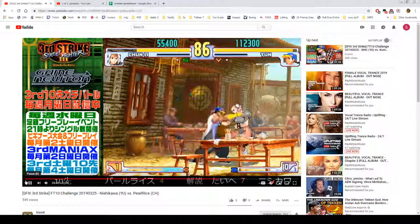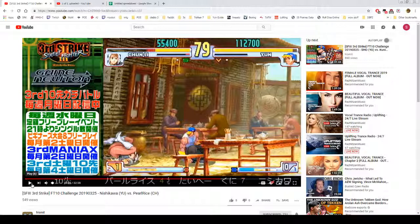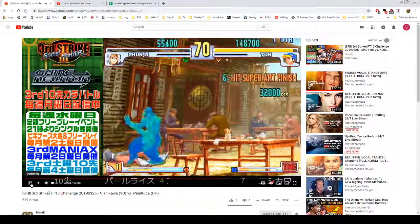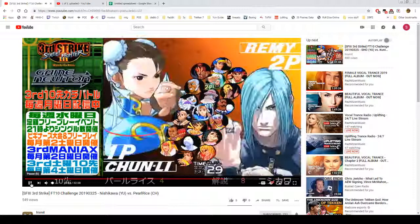This was actually pretty sick — he does throw, dash up, super jump so that Chun-Li thinks he's going to do something, then just blocks his choice and goes for a high that goes over lows at that point because he was far enough away after that jab that crouching medium kick would have gone under the standing heavy kick.